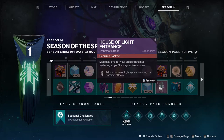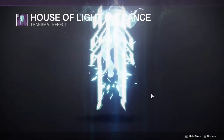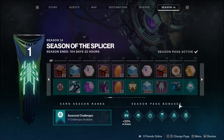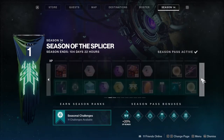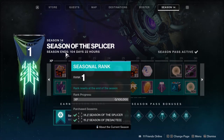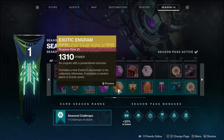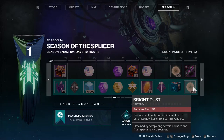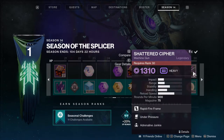At level 13 we get an Eververse diagram. At 18 we get the House of Light entrance, which is pretty cool. Then more bright dust, an exotic engram at 20, another exotic engram at 25, and a bright dust reward at level 30 along with the machine gun.